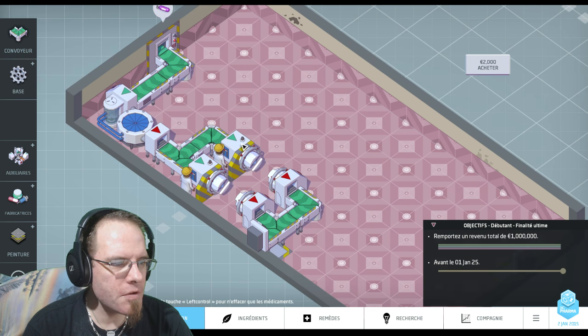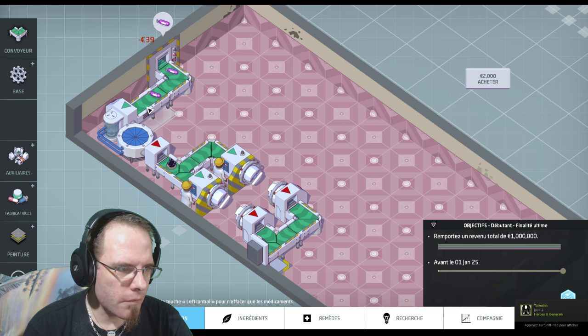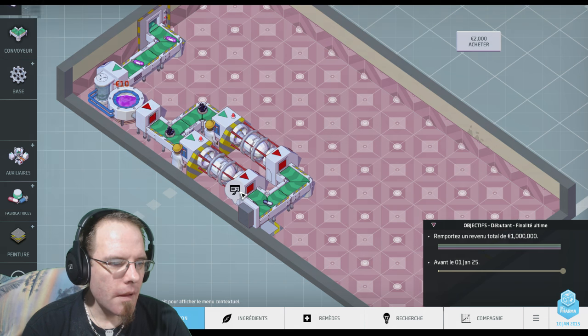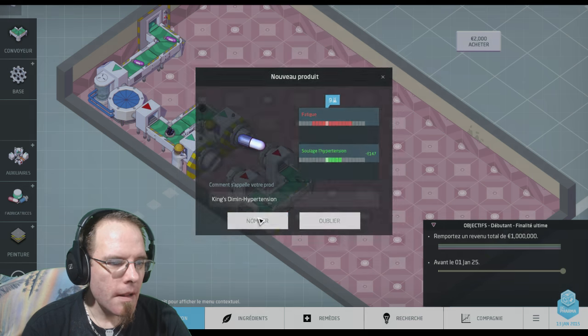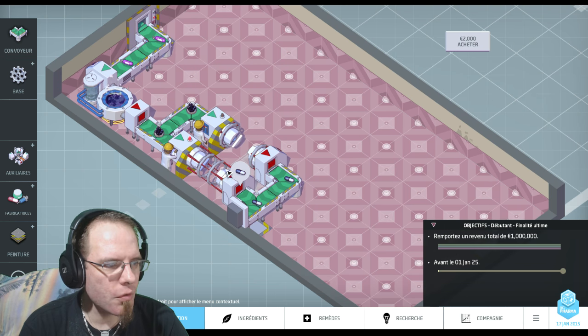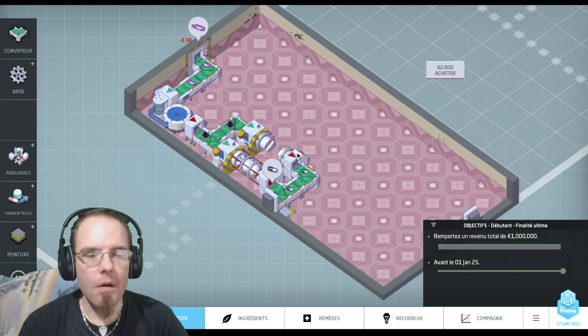Pourquoi je fais ça ? Si j'en avais mis qu'une, le temps de process d'un médicament fait deux tours. Donc là, ça va faire un tour, et ça va me permettre d'en faire deux fois plus. Je ne peux pas le faire avec tous les médicaments parce que des fois ma chaîne sera ralentie. Il me demande de mettre un nom au produit. C'est un petit médicament contre l'hypertension : Kings Diminhypertension.